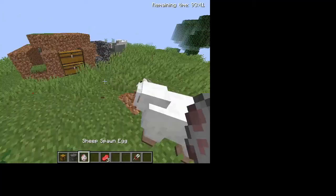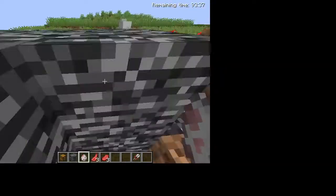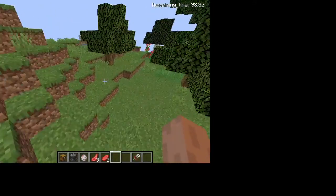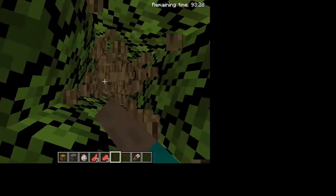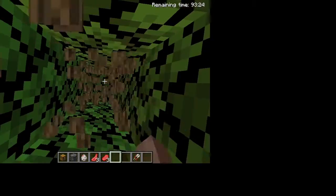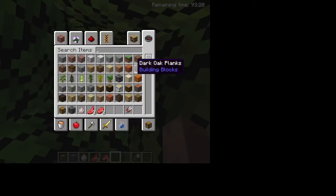So we lost all our tools, which is okay because I just wanted to demonstrate. They weren't that good anyway — they were just like diamonds. Diamonds are not even that good; netherite's better than diamonds. So let's get ourselves some wood. I need to mine myself some wood. I got myself some wood, and now we can make ourselves tools.